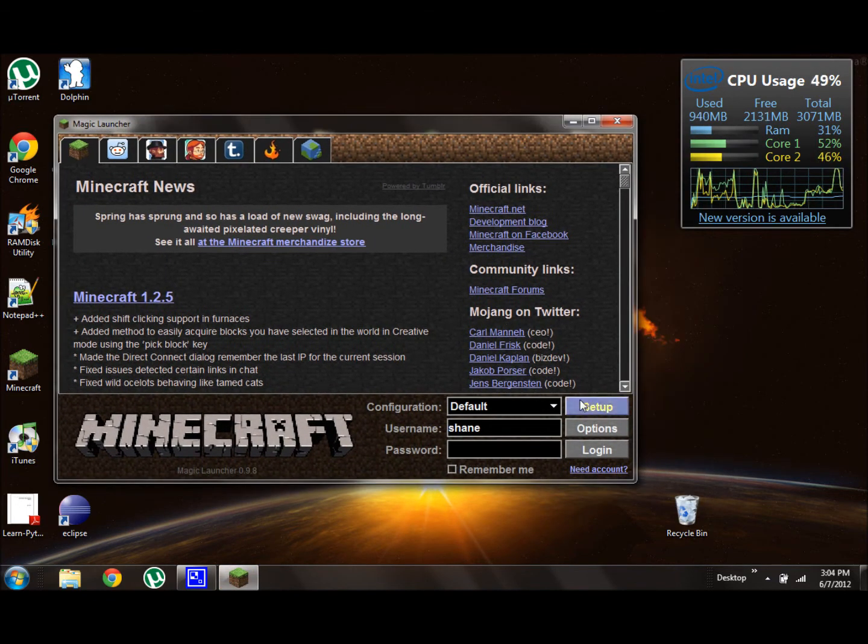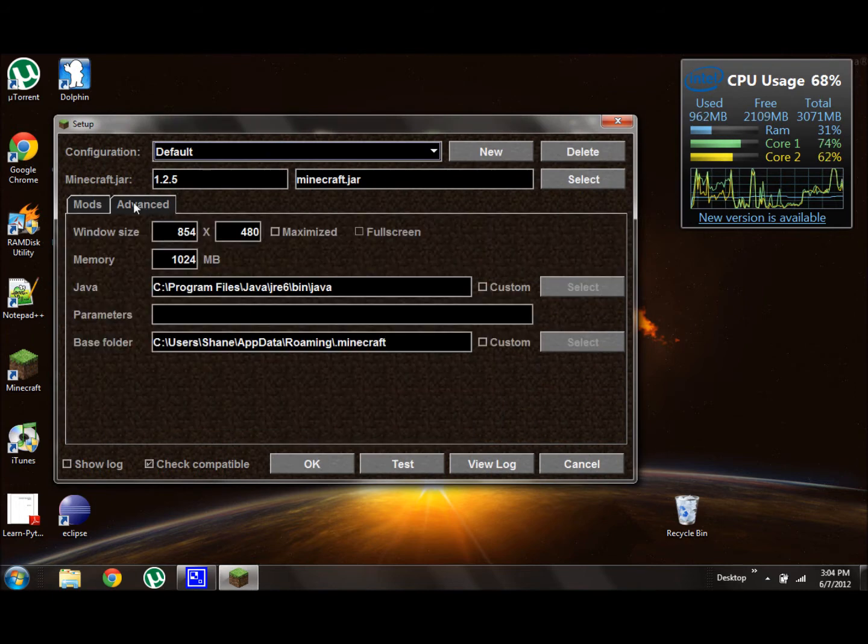You'll get a screen that looks like this. Head on into setup, and you'll get a mod tab and an advanced tab. In the advanced tab, you can change the memory that Minecraft uses for RAM. I don't have a lot to begin with, but I'm going to change it to 2300 megabytes.